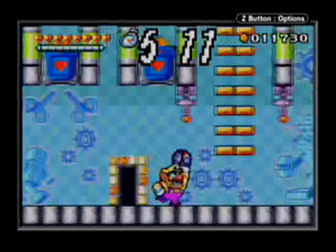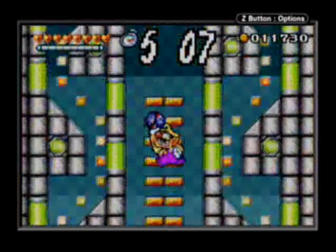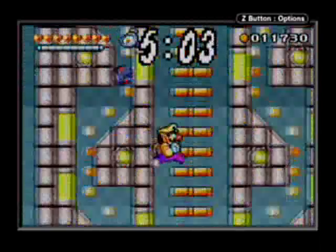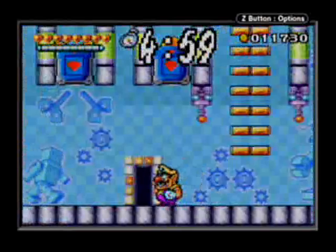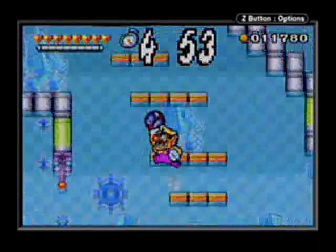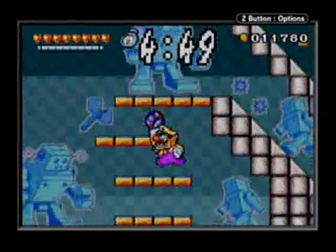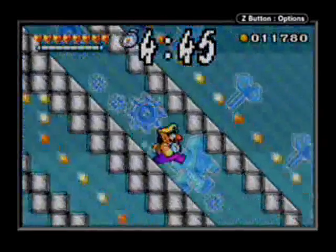Also, you might see some sparks running around the ground from those nodes hanging from the ceiling. Don't get hit by those, because if you get hit by one, you'll lose 500 coins. Although it is pretty easy to just randomly run into one if you're just supercharging through the level like I like to do.